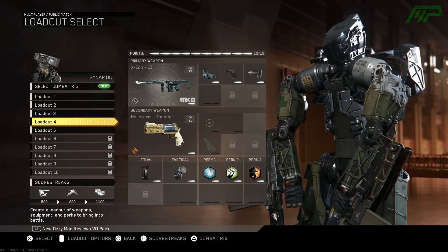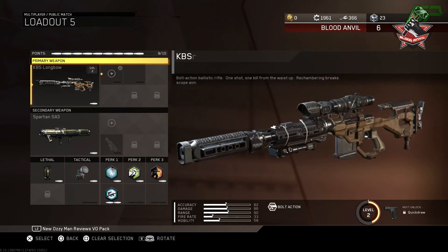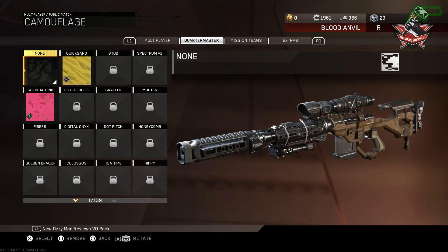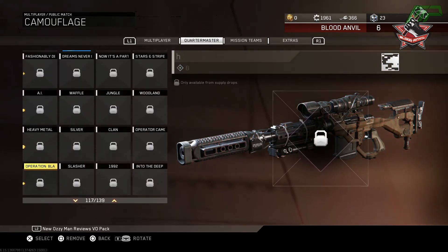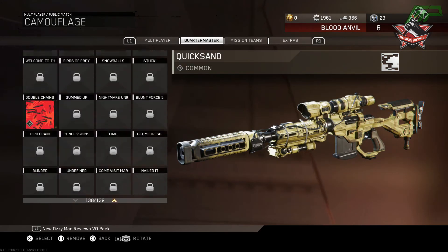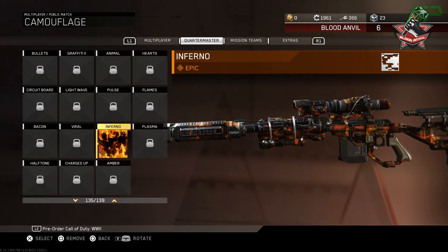You should probably log on as this video goes up because you will be getting some free loot. As well as all these items, there is a Days of Summer supply drop in Infinite Warfare which I'm not exactly sure how it's different from the other supply drops — they didn't really mention it. Maybe that's what includes these camos, but I hope that's not the case. I would like that blue camo and the orange camo, but they might be locked behind these supply drops.